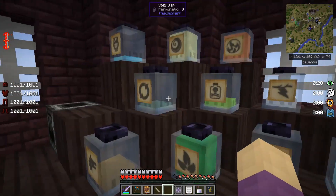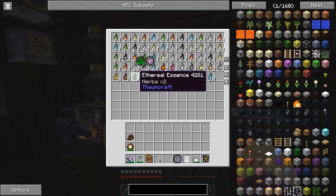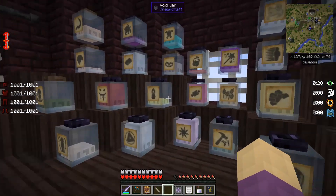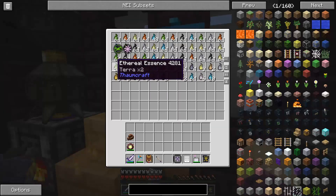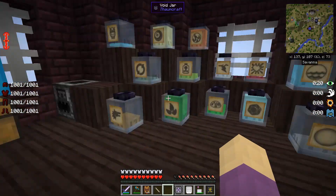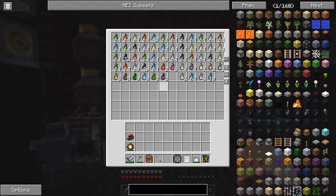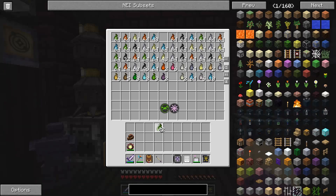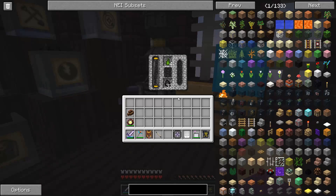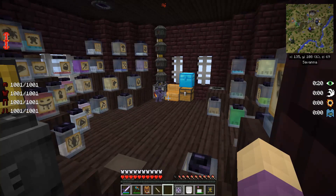I'm trying to see if there's anything I have. Ordo is full. Terra is not full, but let's see — 58, 60, 62, 64. Doesn't take much. Let's toss that in there. So basically now I have this entire room automated.